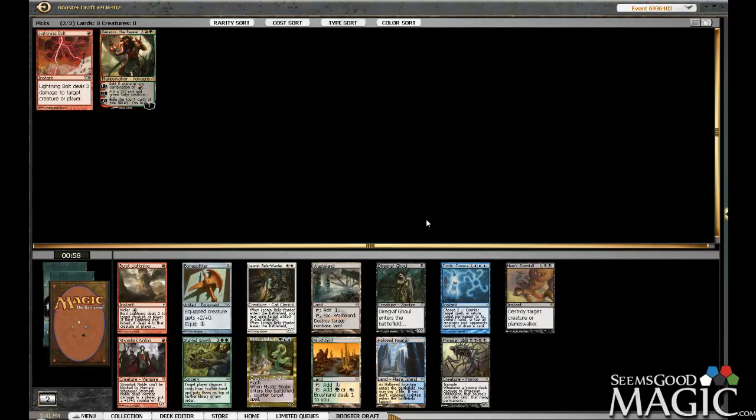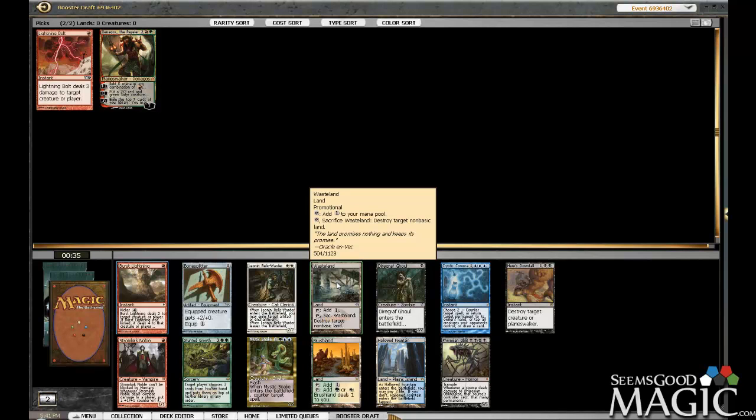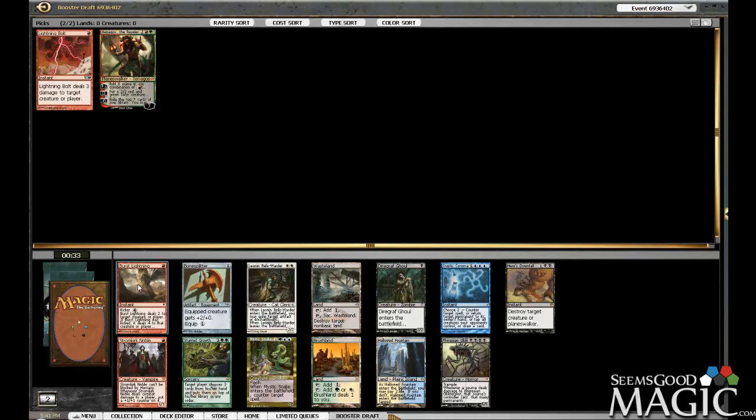And here, what are we doing? Cryptic finds its way to me but I don't want to shift that way. I can take Sengir Vampire, it's okay. Huge Downfall is a good card to pick up but I don't want to move into black for it. Wasteland is pretty damn strong, but I think I'm just going to keep with this kind of aggression and take Burst.